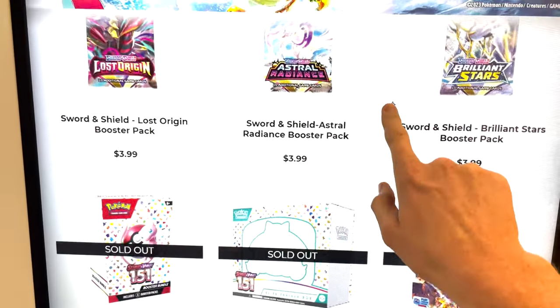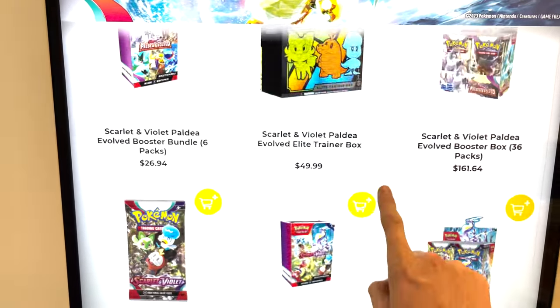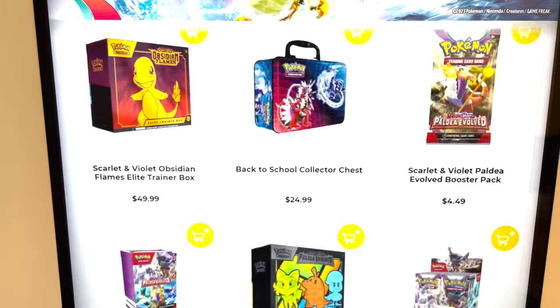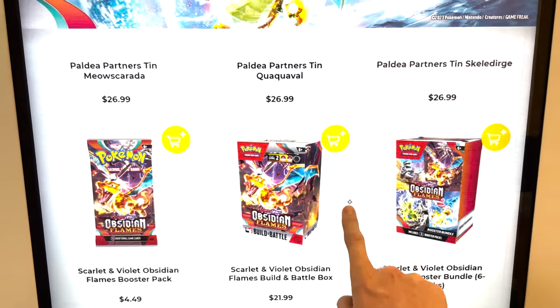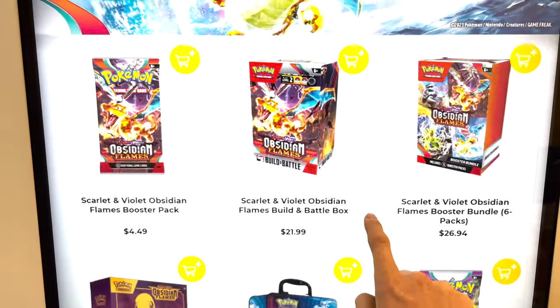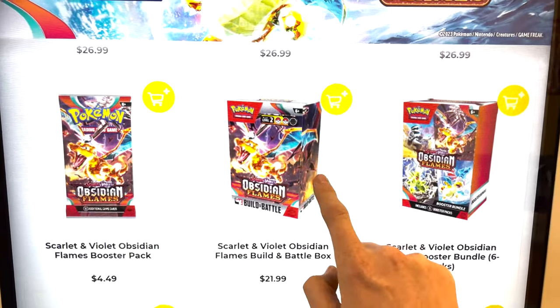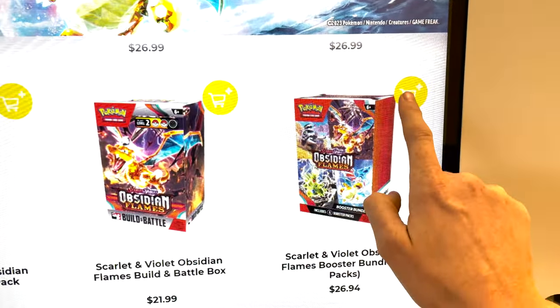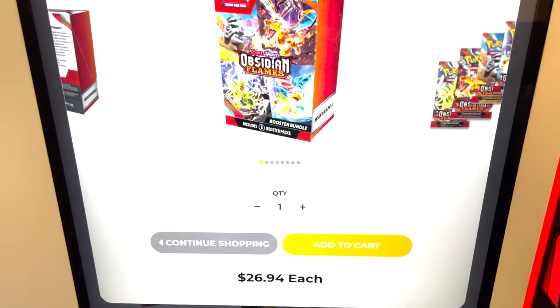I'm blown away, I'm super psyched. Obviously I'm going to have to buy something, right? I have to buy something and see if it's sick. I actually still don't have the secret illustration rare Charizard, so I'm going to get one of these.